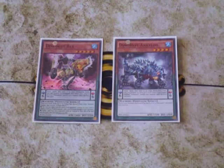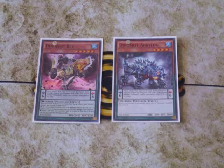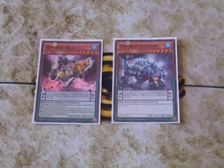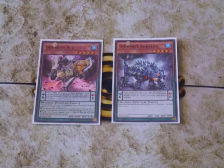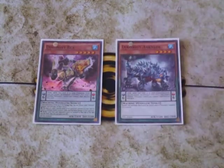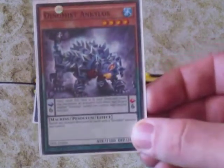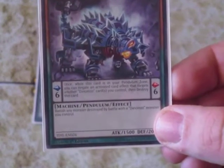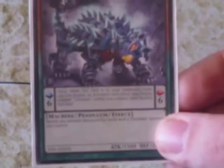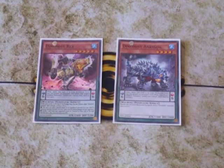Dino Mist Kylos's monster effect — while it's face up on the field, any monster destroyed in battle with one of the Dinomist monsters is banished instead of being sent to the graveyard. That's huge especially in this format where there are a lot of graveyard-centric strategies. Having this card on the field can actually make or break duels. Its scale 6 effect also protects your Dinomist cards from being targeted by other card effects.